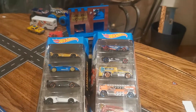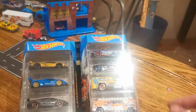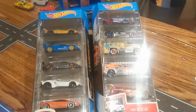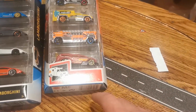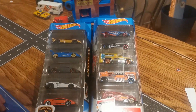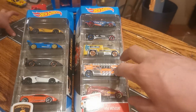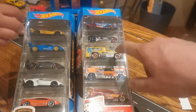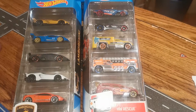We got ten cars. The gold Lamborghini is going to go against the police car, and it's a point for that team — best out of five. I think the HW Rescue is going to take it down four to one. The overall fastest is going to be this one. All right guys, we're going to open these up and head to the track.